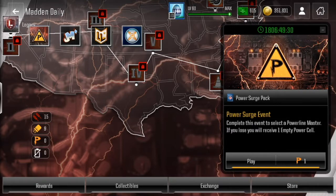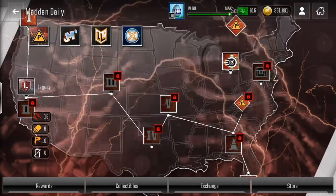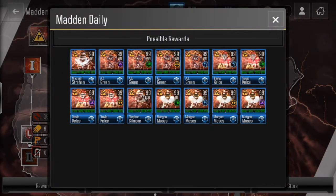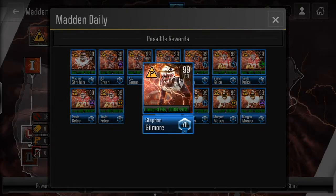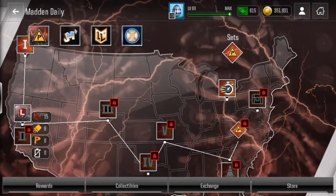It's full of 99 overalls, and once you beat that you get to select a master of your choice. The masters available are Michael Strahan, AJ Green, Travis Kelce, Stefon Gilmore, and Morgan Moses — so you could get some pretty good rewards from this promo.